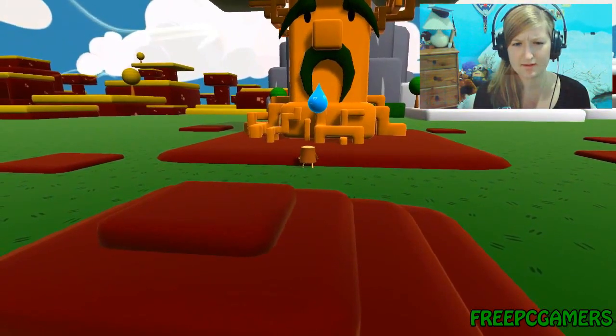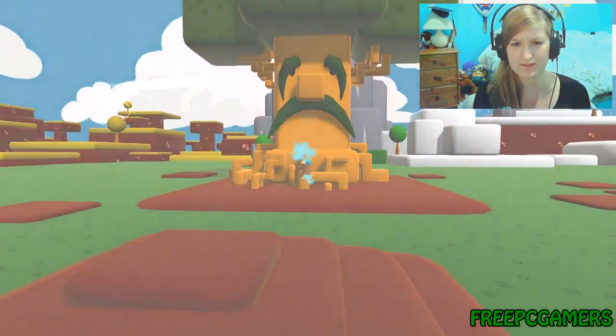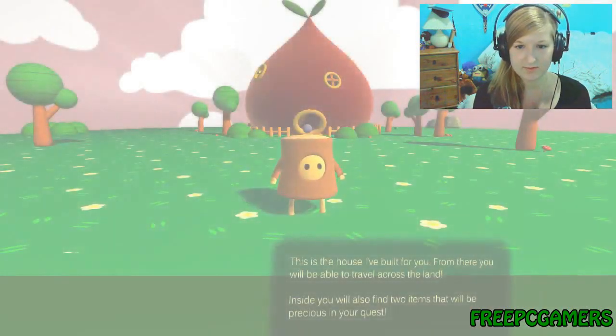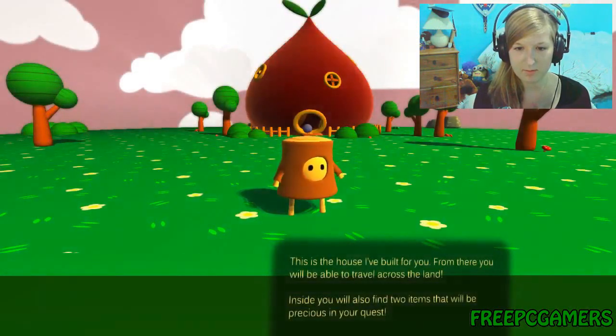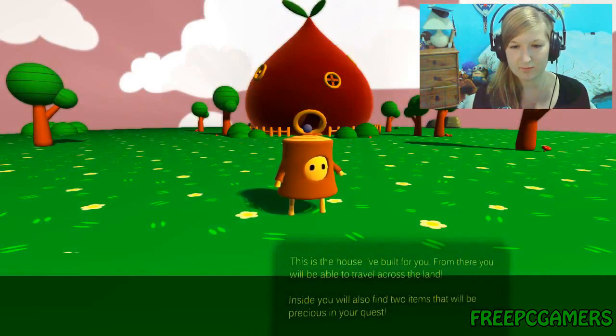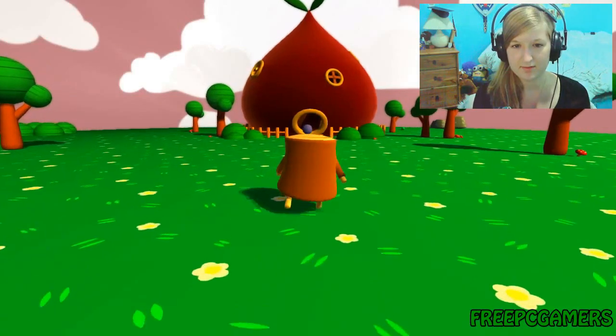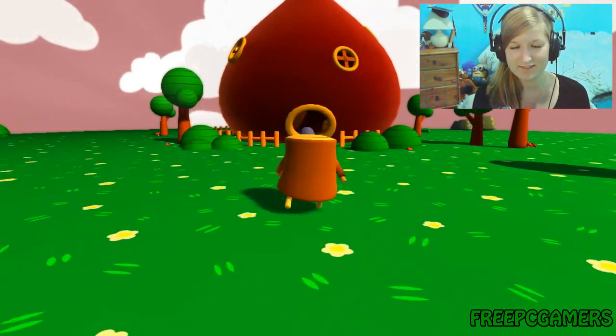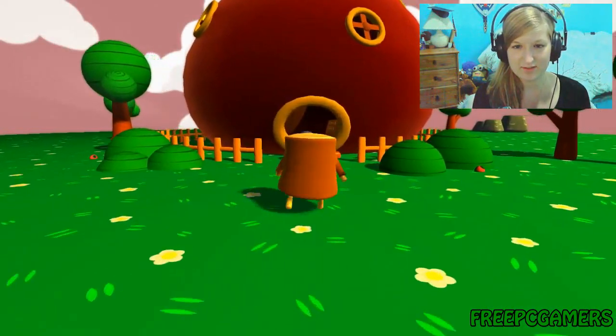The camera angles are a little bit awkward so far. 'Take it.' Fairy tears! 'This is the house I've built for you. From there, you will be able to travel across the land. Inside, you will also find two items that will be precious in your quest. Let's go over there.' He's so cute! Look at that little face! I love it. He's adorable.